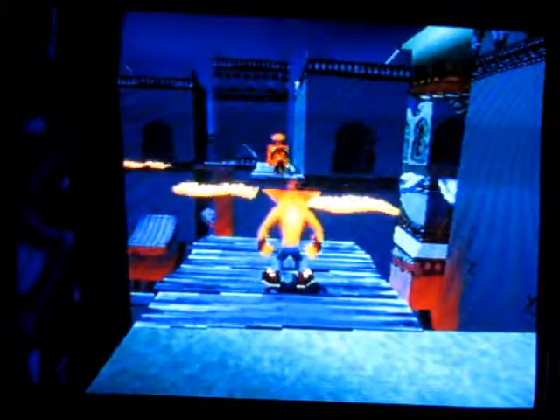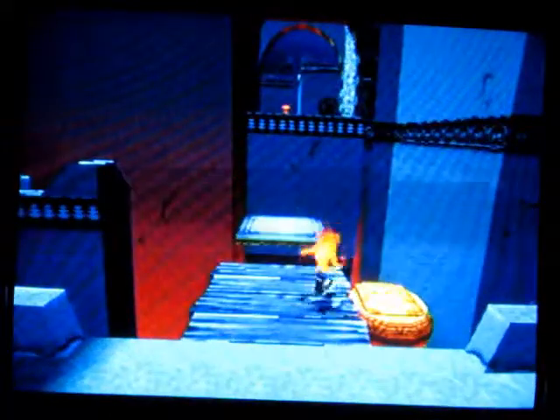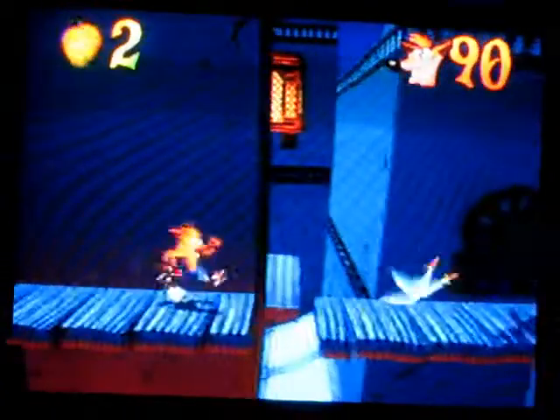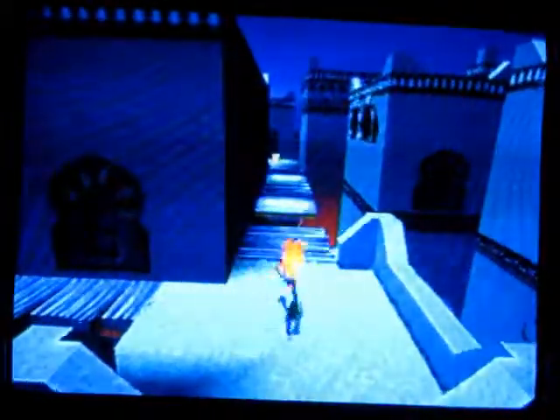There is the death route. I'm actually going to consider taking the death route this time. Because unlike the other death routes, this one doesn't take you back to the warp room — it takes you somewhere else in this level. We don't have the yellow gem though. There are no boxes in this death route.